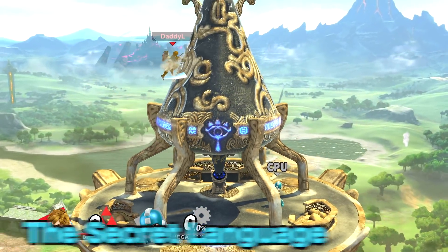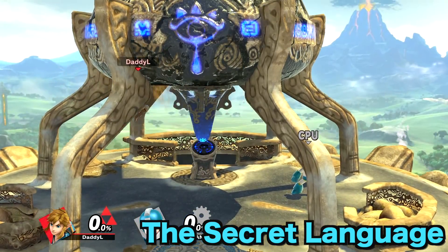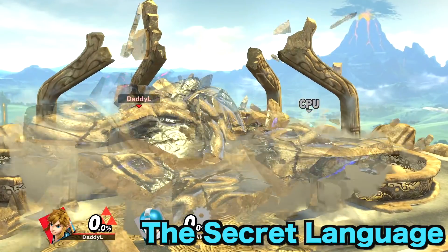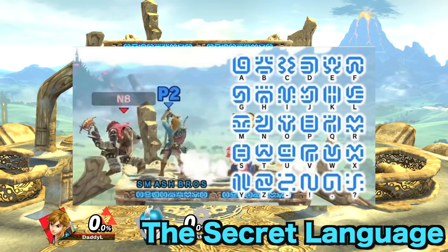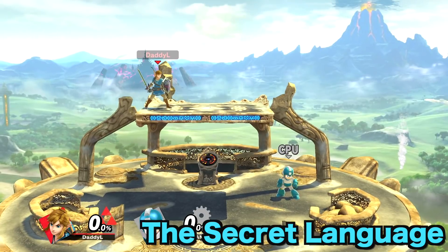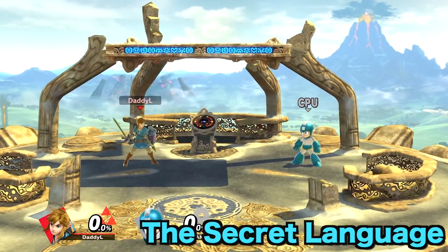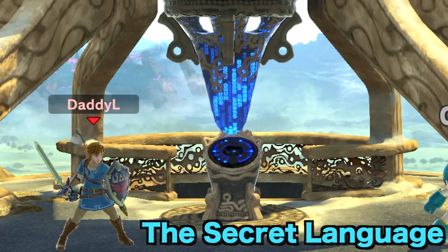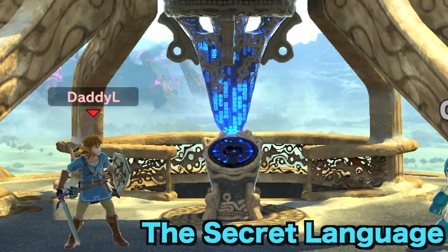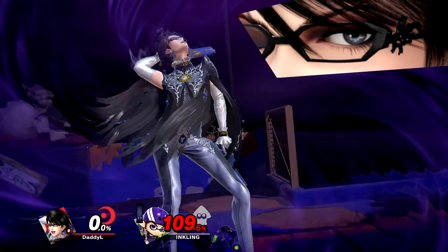With The Legend of Zelda: Breath of the Wild, there were many easter eggs and hidden secrets throughout the entire game, and this carries over to Super Smash Bros. Ultimate. As you break the top of the Sheikah Tower, you get a small platform that reads something in Sheikah language. Once translated — since fans have already figured out how — it reads 'Smash Bros,' which is a really neat detail. Even when the teardrop drops in the background from the Sheikah Tower into the tablet, it reads 'loading' and 'saving,' just like in Breath of the Wild.